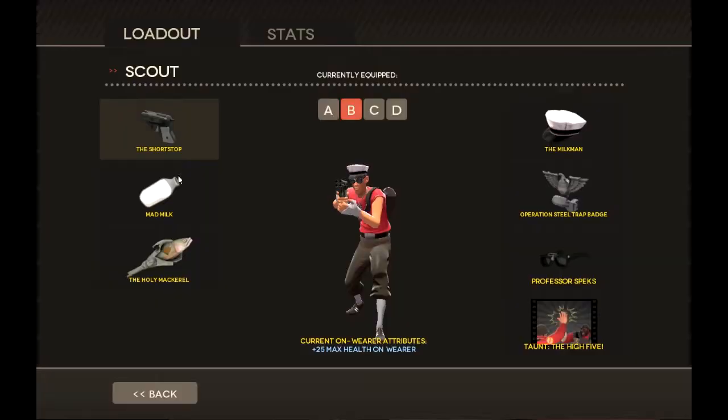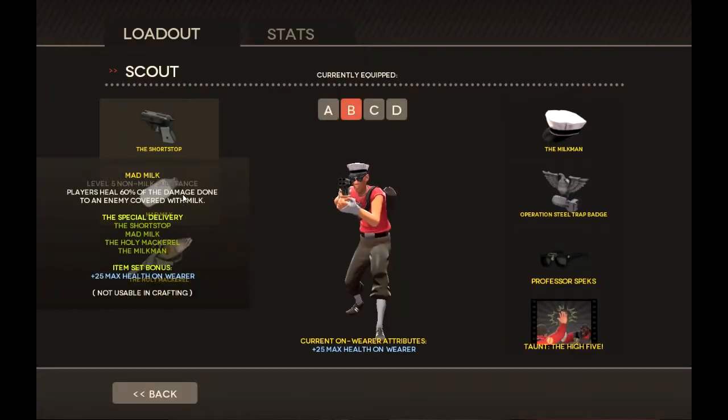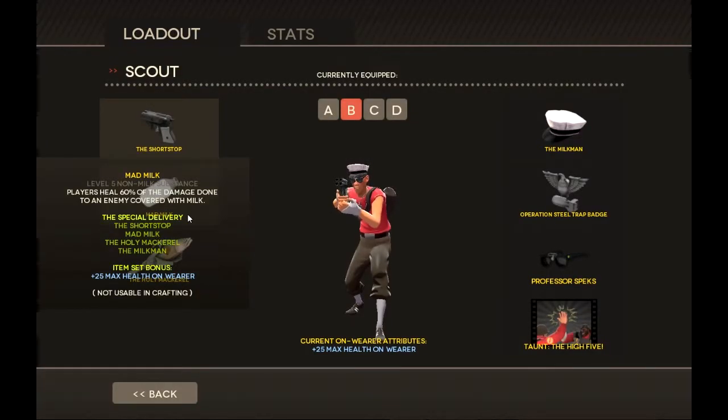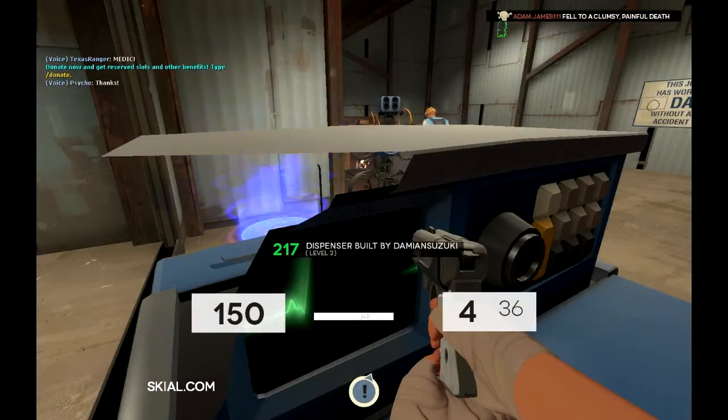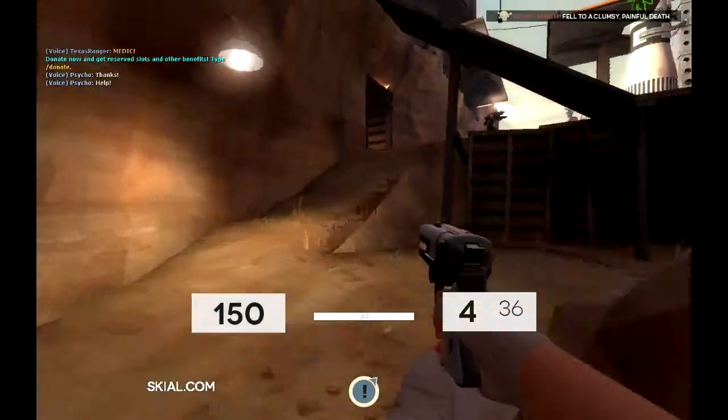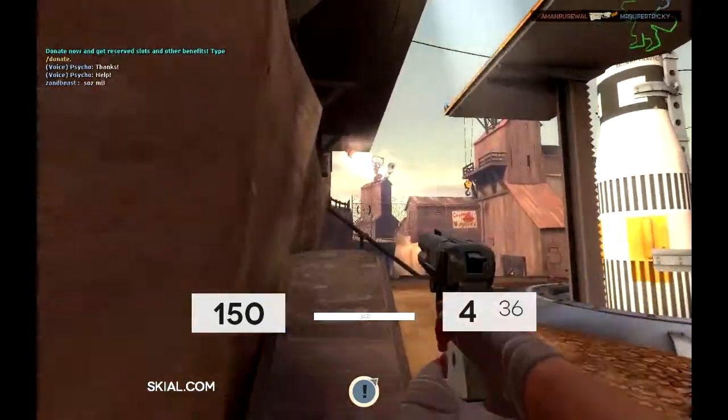Because you have mad milk, which heals the player six percent of the damage done to an enemy covered in milk. So if you want some health, throw it on someone.